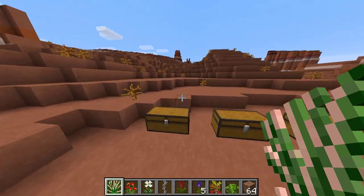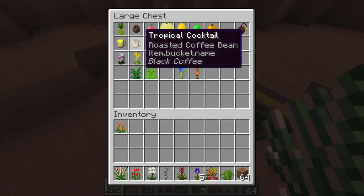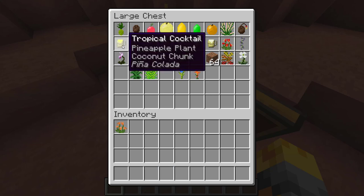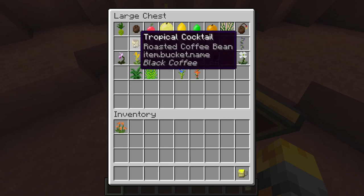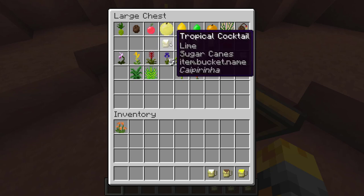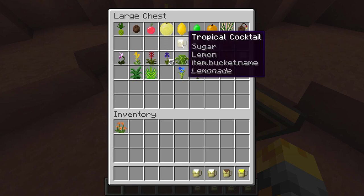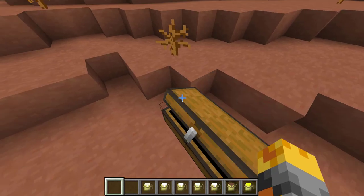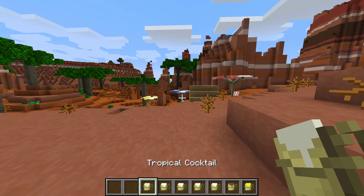Let's move on to the next few items - cocktails, nice! I love some cocktails. We have the tropical cocktail which is like the pina colada, the black coffee, the lemonade, the caipirinha, the orangeade, and also the pina colada - some of these seem very similar. Let's go to game mode one and try them out.